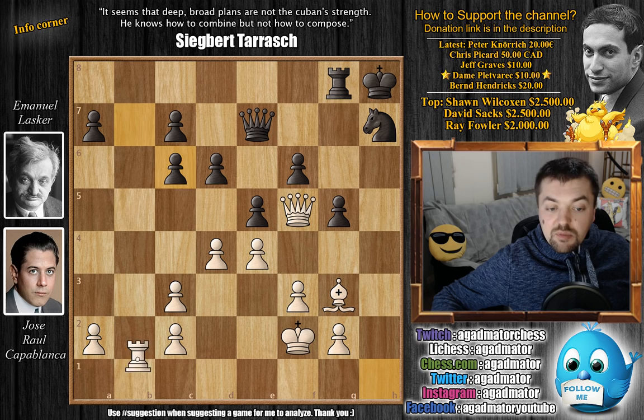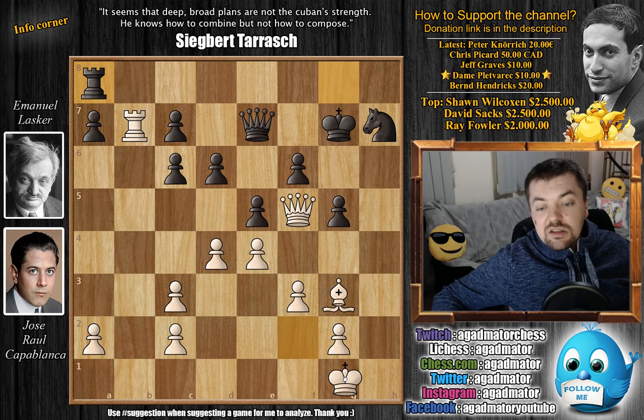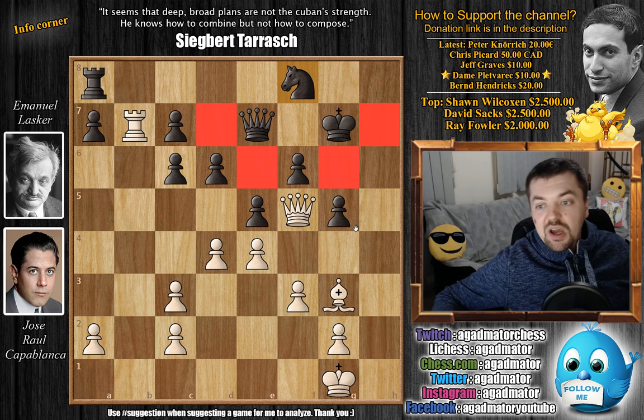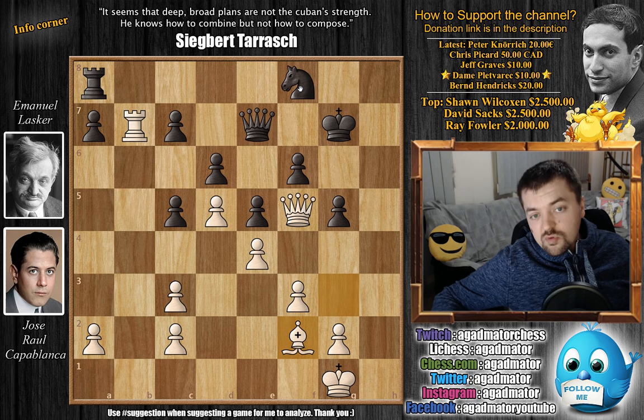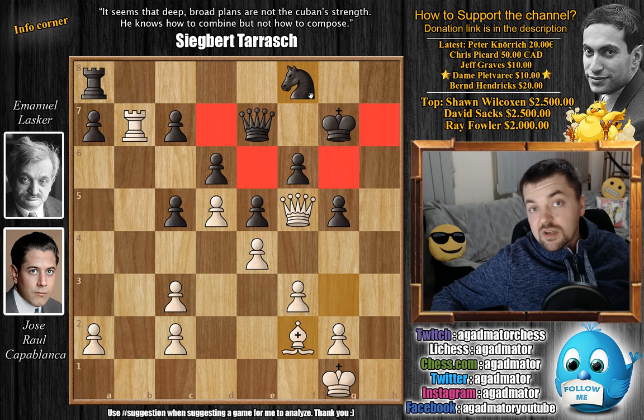Rook to b1. Now king to g7 — the king can finally move. Rook to b7, and now rook to a8, defending the a7 pawn. King to g1 by Capablanca, we have knight to f8. Now Lasker's knight is perfectly controlling all of the squares the white queen could use to infiltrate the upper half of the board. We have d5, and now c5 — Lasker is not interested in allowing the bishop any play on the queenside. Bishop to f2, and now queen to d8. Lasker's plan is just amazing.